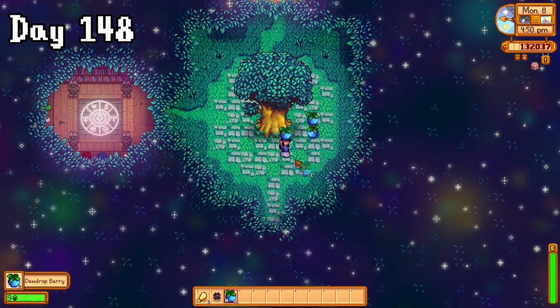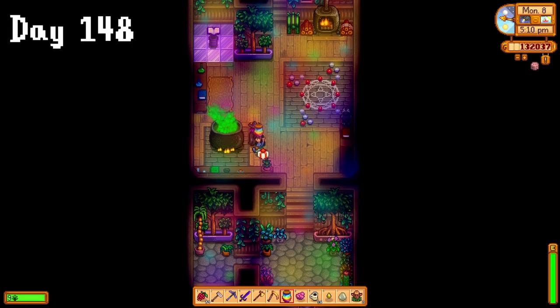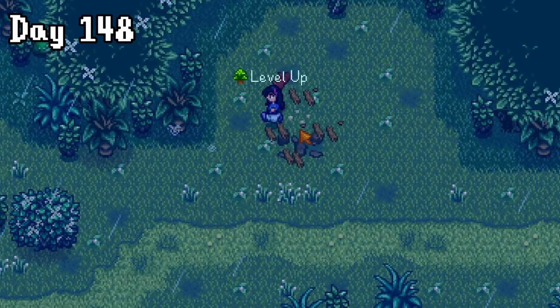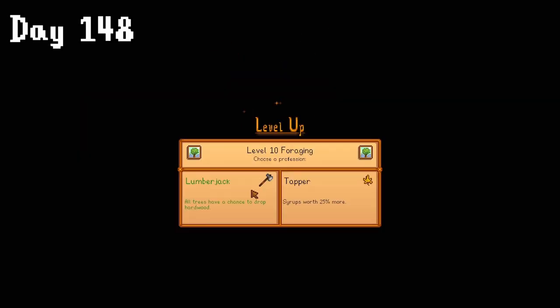I used my new nexus to get to the wizard's, and found these dewdrop berries in the enchanted grove. Look at those stats, they're amazing — and they last till the next day! After that distraction, I handed over the jelly and was promptly shooed away, so I went to the secret woods because I was determined to hit level 10 foraging. Finally! I could become a botanist! Oh wait, I forgot I chose the wrong profession before though, so for now I selected Lumberjack.